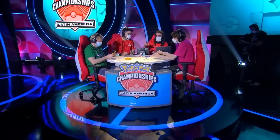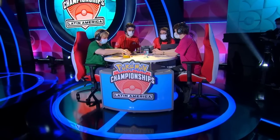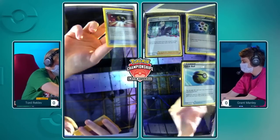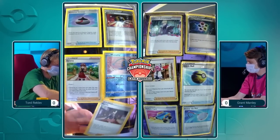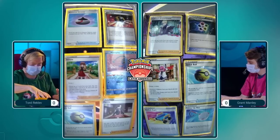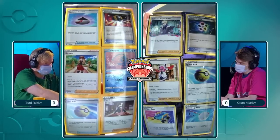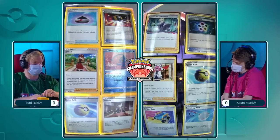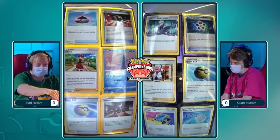Not sure if Tord played against anybody like Azul in the rest of the tournament, as Azul was certainly doing fantastic and finished in the top 16. The big thing here for Tord is the fact that the Manaphy is currently prized. Also there's no Dunsparce in the list, so the Raikou will also be wreaking havoc on Tord if Grant can pull that off consistently.